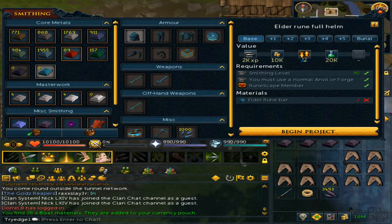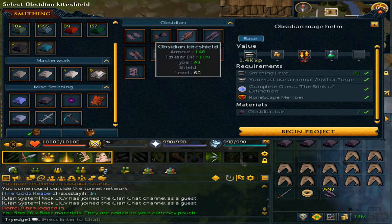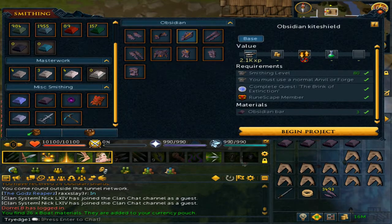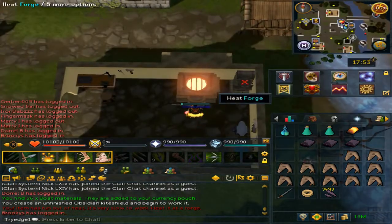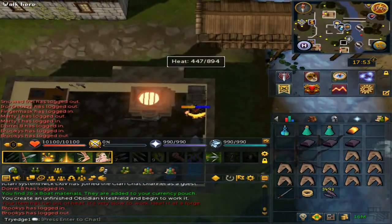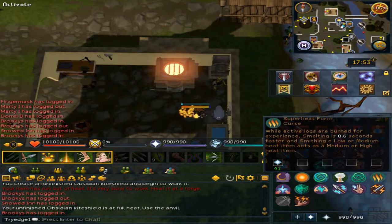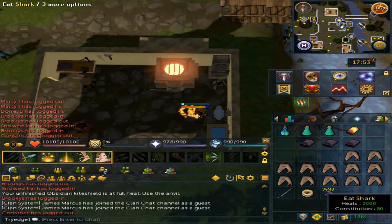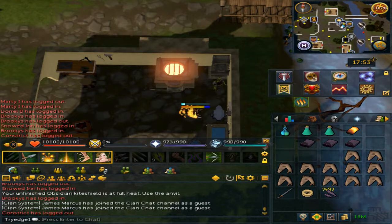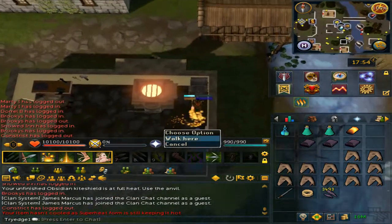Smith on the anvil. On the left side of the smithing interface, scroll down to Miscellanea and click on Obsidian Bar. Start making the pieces that you wish to make. Click on the Heat Forge so you can get heat, then go back to smithing. If you have access to the Superheat Form, use it as it will make your heat go slower. Once your heat is running low, click on the Forge again to get it hot and get the bar filled.